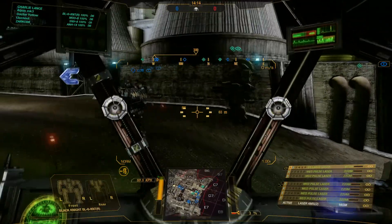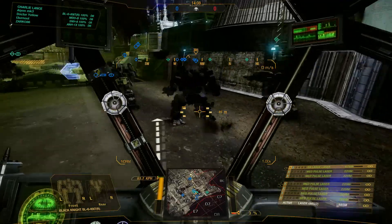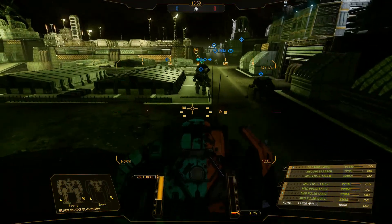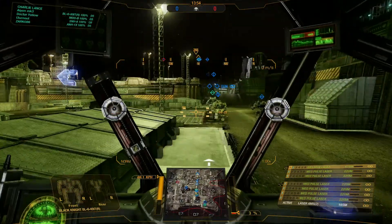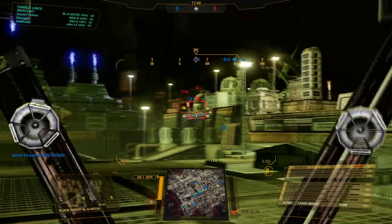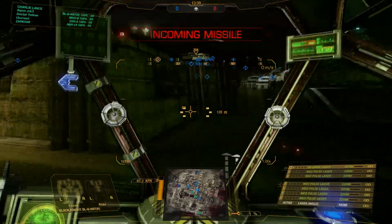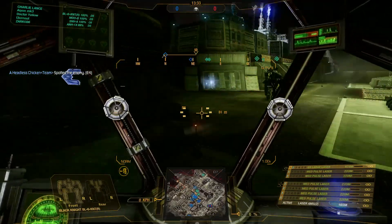I'm going to buddy up with the Annihilator, who is the tallest mech in the game. I'd like to point out that my cockpit is almost at the level where his is — the Black Knight is as always a remarkably tall machine, which is a real hassle considering its weaponry is all around its waist. Someone decided I'm an important target, but that's why I've got AMS systems.